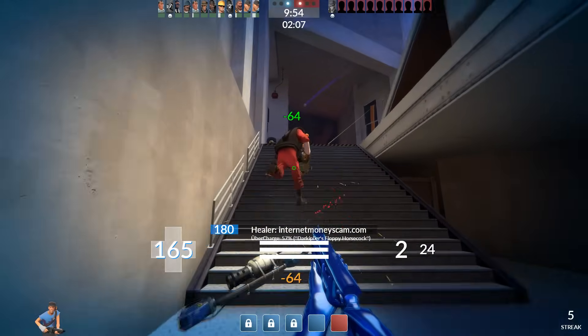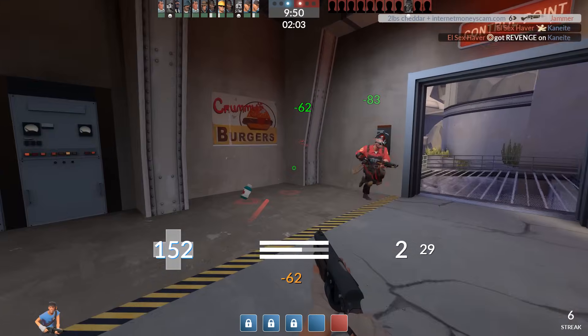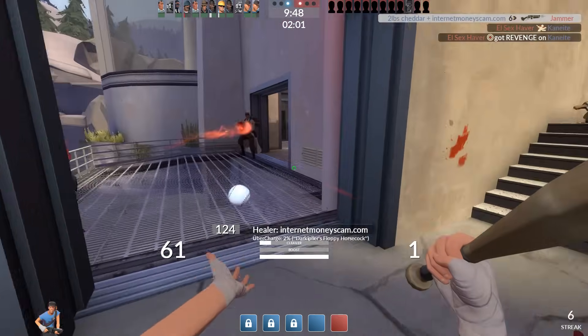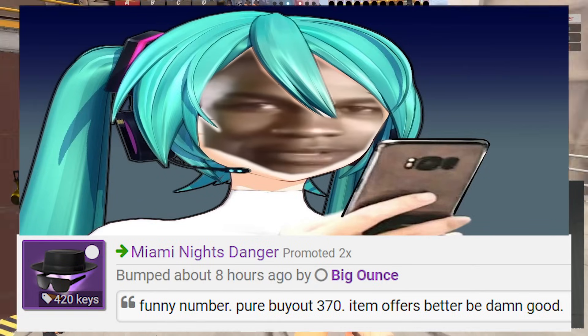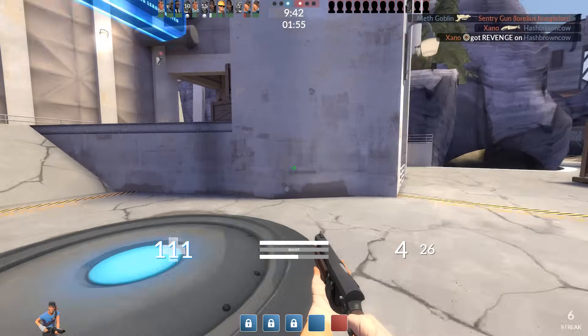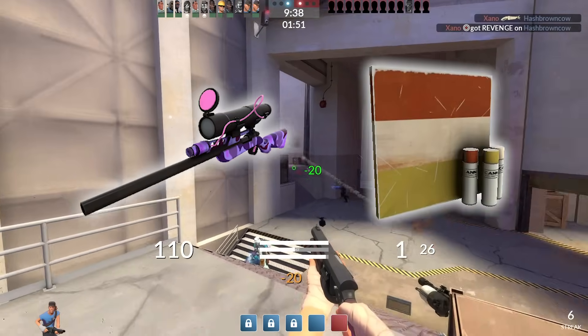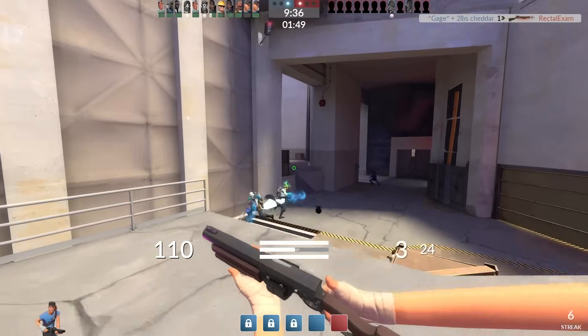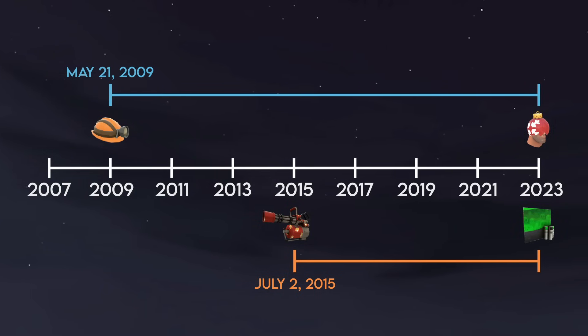Hats will always be TF2's microtransaction system of choice. They're far too well-established, they're iconic, and heavily popularized, all the way to the point where players readily identify each other via specific loadouts. TF2's weapon skins — decorated weapons and war paints — will forever remain the lesser cosmetic cousin. They've been around for a while now, but they never really sunk in like hats did.